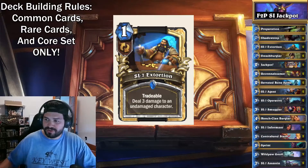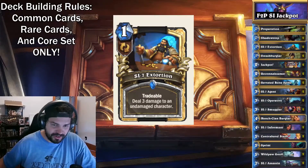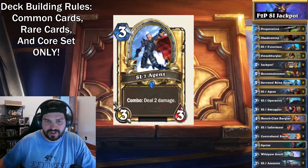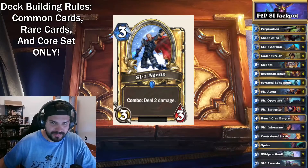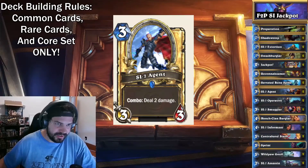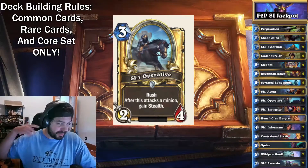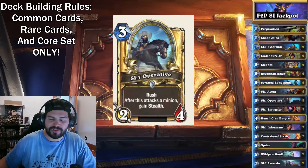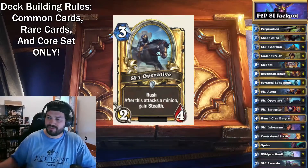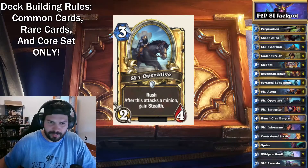SI Extortion — jumping into the SI package first. Being able to do 3 damage and getting the plus-1 counter for the SI cards is positive, plus it's tradable so you can just draw a card. SI 7 Agent, a classic, doing the 2 damage plus a little body. Not as useful as it was back in the day, but it still counts for that plus-1 for the SI cards. Then SI 7 Operative, the 3-mana 2-4 — after this attacks a minion it gains stealth. Honestly not my favorite, but it does clear off small guys and can be hidden behind stuff.